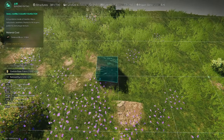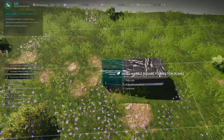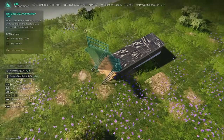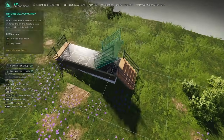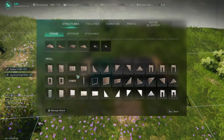Enable grid snap by pressing Caps Lock. Build a platform of three small foundations along the grid, and install stairs on both sides. If you can't place the stairs, you should rotate the problematic foundation using the mouse wheel after disabling grid snap, or reinstall it entirely.